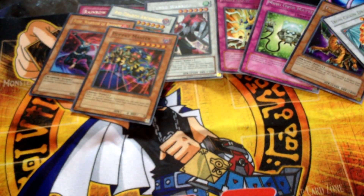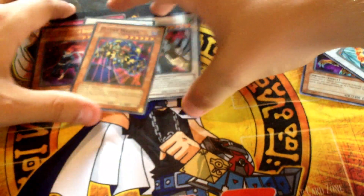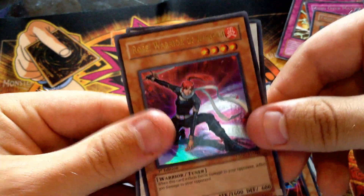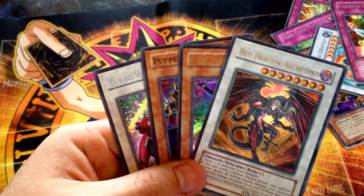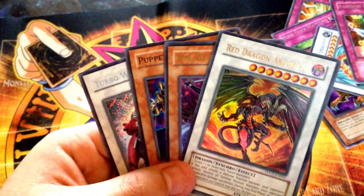So I did really good in this tin actually, really good. Let's have a look. So for holos I've got the Turbo Warrior obviously, Puppet Master, Aurors Warrior of Revenge, and the Red Dragon Archfiend. So that's an awesome tin - three holos, two Ultras and a Super. That's not bad at all. Thanks for watching guys, just a random tin opening. I have a box opening coming up one of these days hopefully, so thanks for watching and I'll catch you later. Bye.